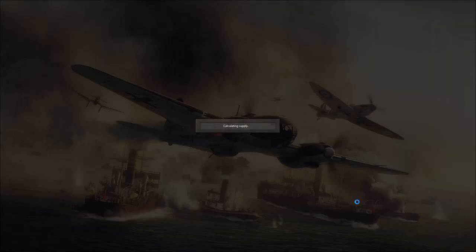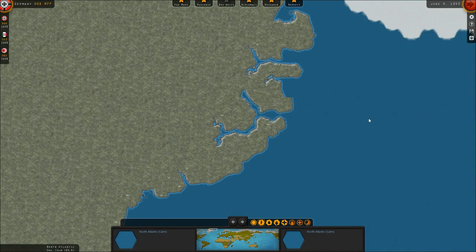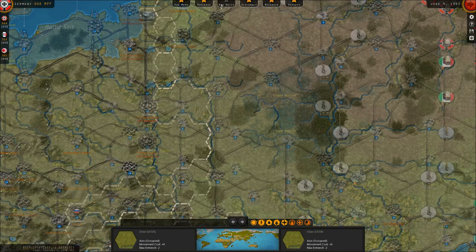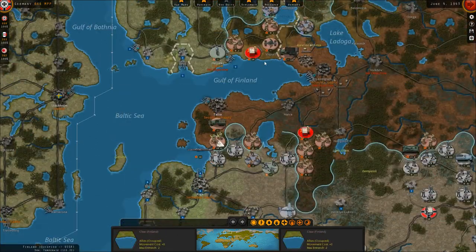Let's start pulling some troops back in Libya. We lost one Italian corps and the third Finnish garrison. So the combat turn is over, and now we're into our own turn — our chance to respond to the Allied actions here in early June of 1943.